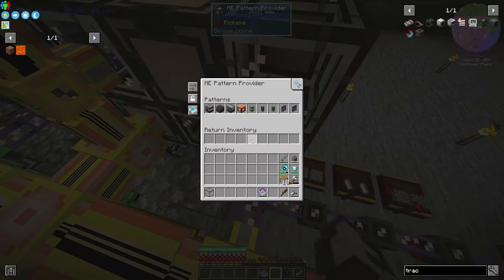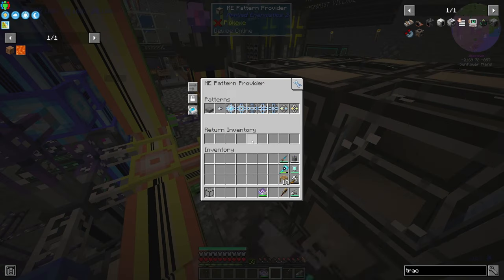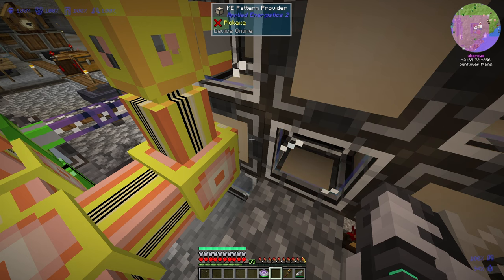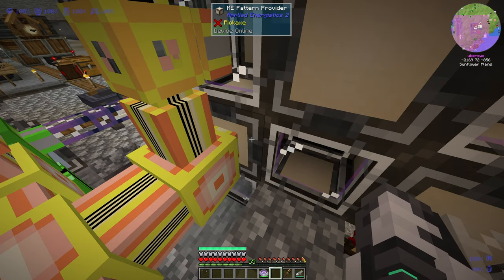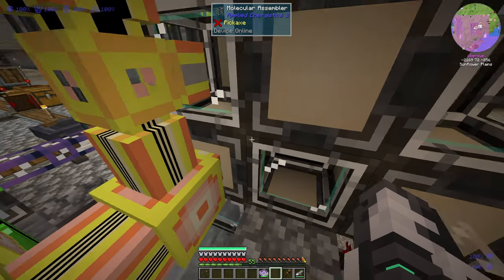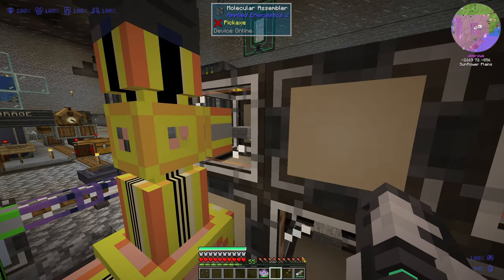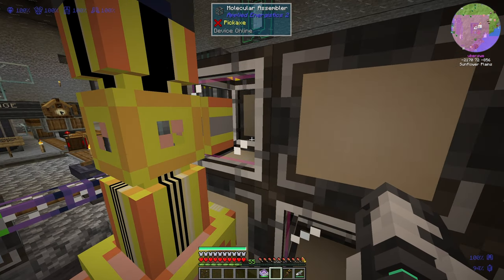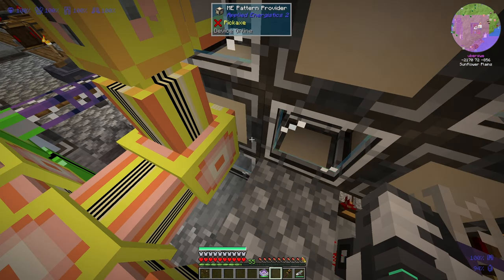I forgot to show how the stone slabs are made. I have a bunch of pattern providers with molecular assemblers. Here you can see we have a crafting pattern which takes six stone slabs with an input of three stone. So as soon as the stone is exported from our subnetwork, it will be available for this crafting provider to take into the molecular assembler and craft the stone slabs. There's a stone slab being crafted and — there it goes. It comes out and goes into our main machine that is actually assembling the tracks.